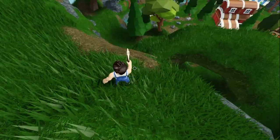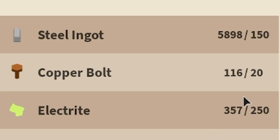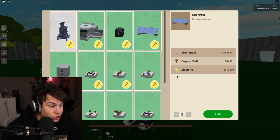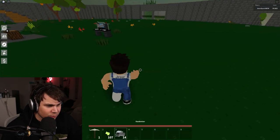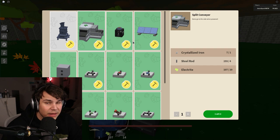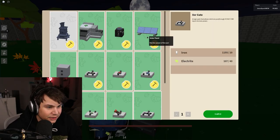That means we can now get into the next menu. We got the steel, we got the copper, and we got the electrite. Let's get right into it. Jesus, there is so much stuff — combiner, button, AND gate, solar panels, split conveyor. They take electrite now. Wait — these are randomizers? So what are these then? Split conveyors — items go to the side. Oh, so you can actually control them! That is awesome. 750 electrite each — that's insane.